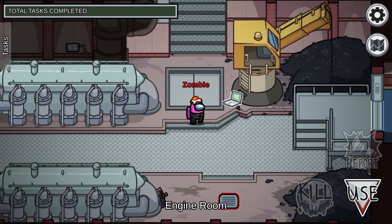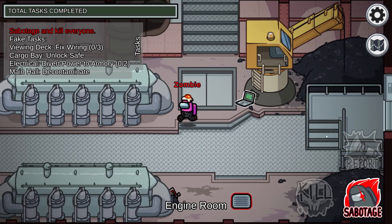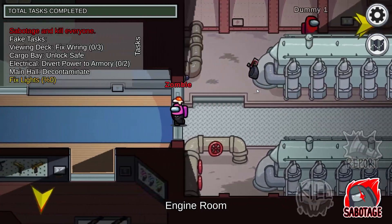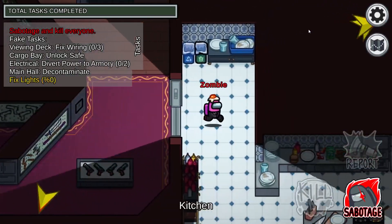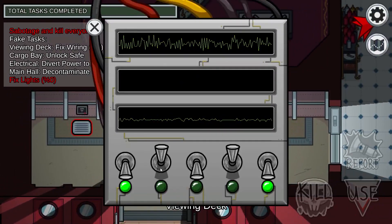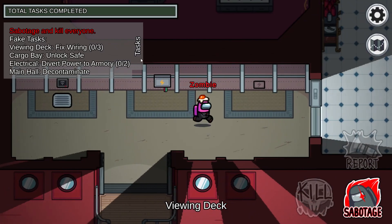Let's start with Lights sabotage. You activate it in Electrical, but interestingly there's no place to reset it in Electrical. Because of how big the map is, there are three different locations to fix Lights — completing any one of them will turn the lights back on. So I'll just show you: you complete one and the lights are back on.